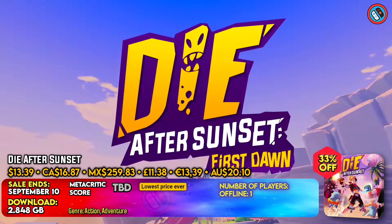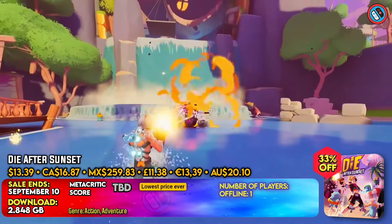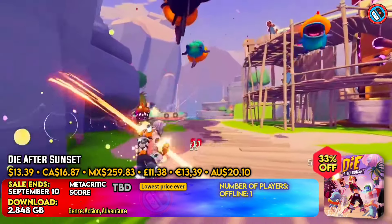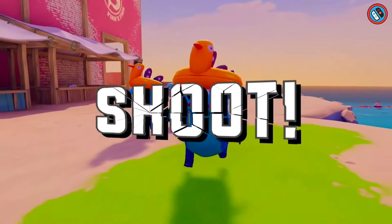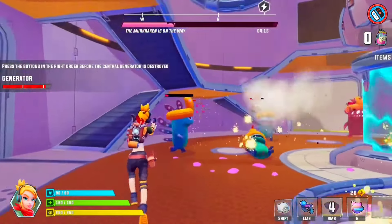Earth is attacked by the Murkers, an extraterrestrial species with unrivaled strength and rubber duck hats. As a guardian of Earth, you must face the Murker hordes before midnight. Choose amongst three characters: April, Rito, and Hun.